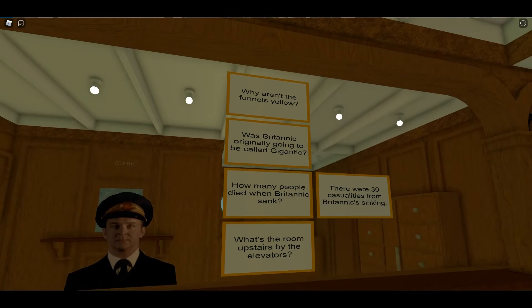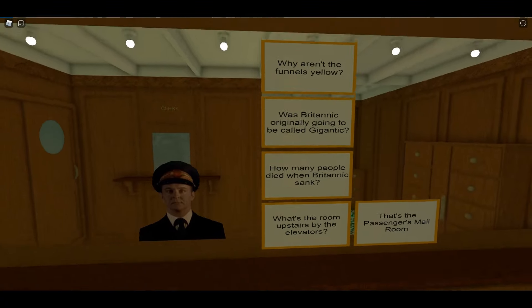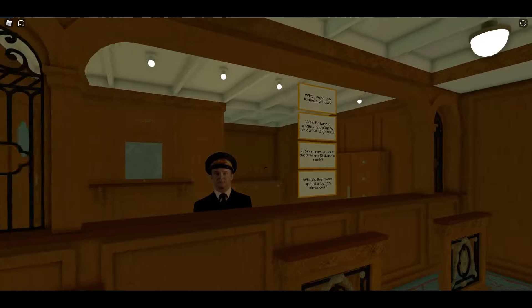How many people died when Britannic sank? 30 — there were 30 casualties from Britannic sinking. What's the room upstairs by the elevators? That's the passenger's mail room. Nice little tidbits for you.